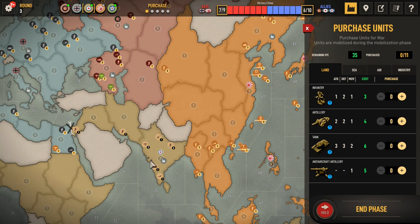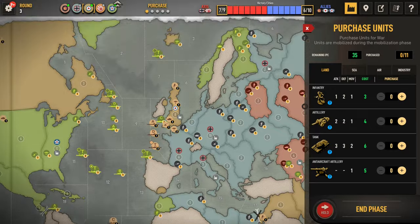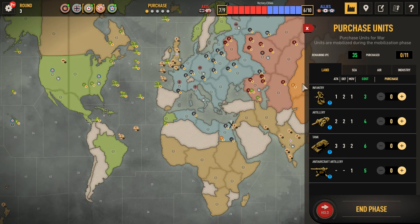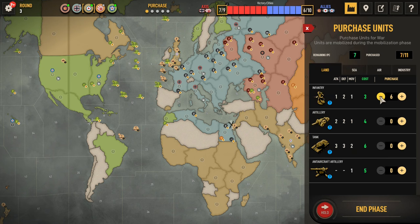We got 6, 7, 8, 9, 10, 11, 12, 13, 14. We have another transport coming, we already have 2, so I'm not going to purchase any more transports with the UK. 4 units for the UK and then 3 for India. And then if we get a fighter, we can get a tank - tank and an artillery.